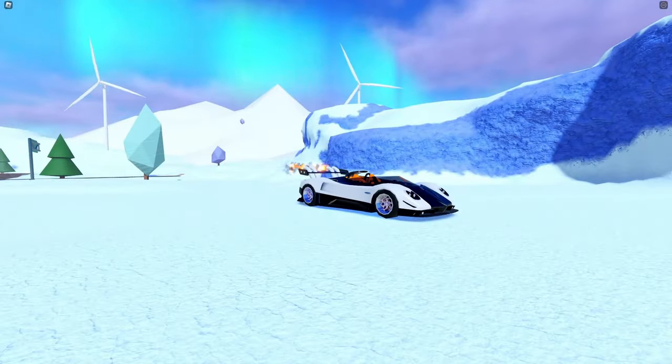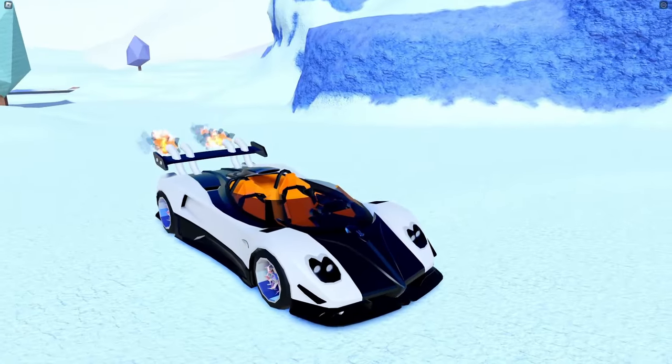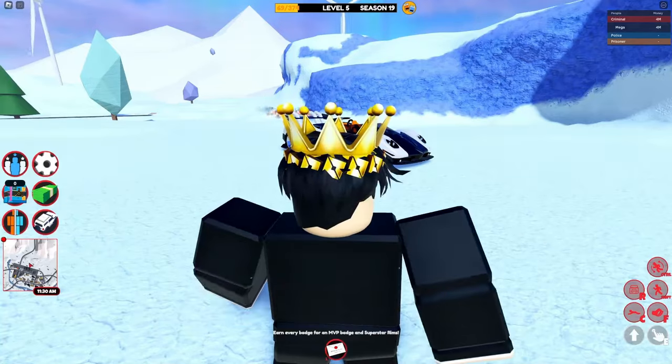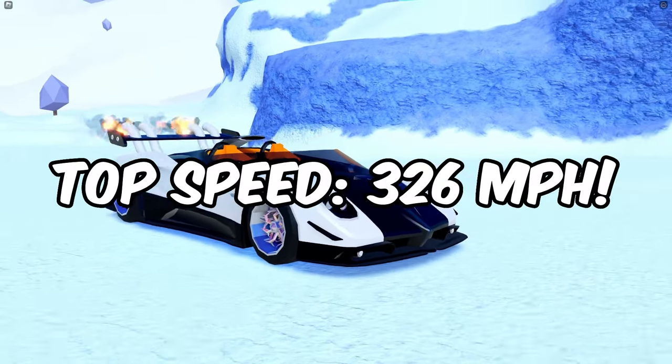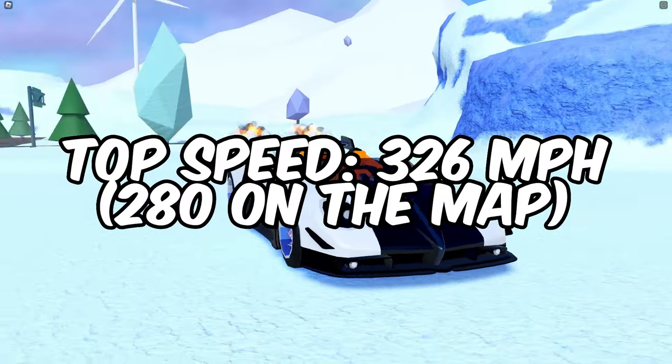The new engine sound is very cool. This new Carbonara costs 800k and it's similar in performance to the Beignet. The top speed is 326 miles per hour, though on the map it will reach a maximum of 280 miles per hour.